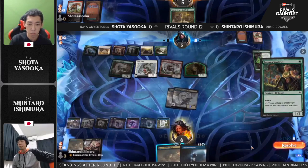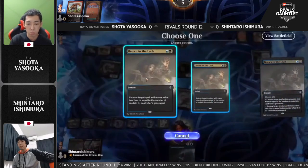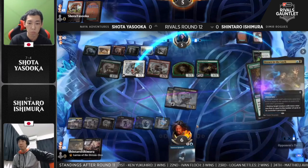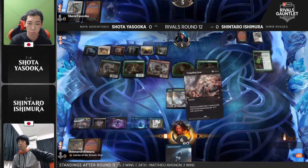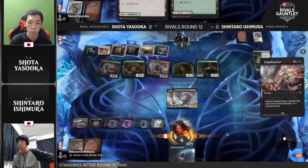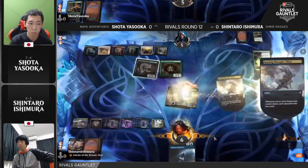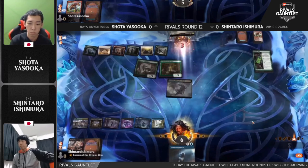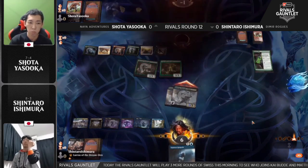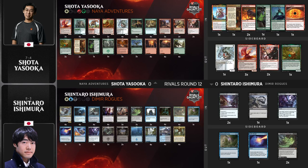Game one to Shintaro Ishimura. With that Crippling Fear off the top naming Rogues, keeping all the Edgewall Innkeepers around — just a small flex. The Soaring Thought Thieves come in with some irrelevant mill triggers and game one, unexpectedly it has to be said, goes to Shintaro Ishimura. Keeping the Edgewall Innkeepers around — 'You can have it, man. Keep the best one drop in your deck. I don't care, I'm gonna get you anyway.'